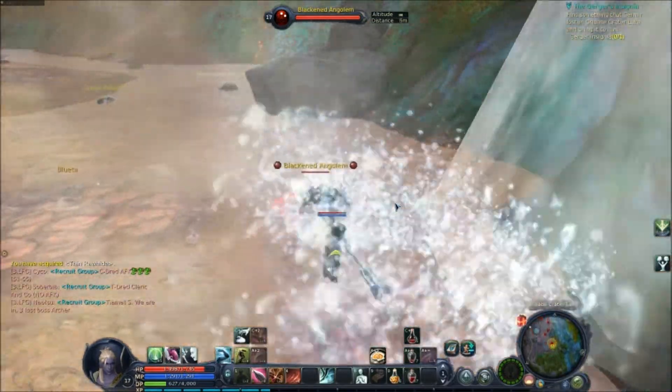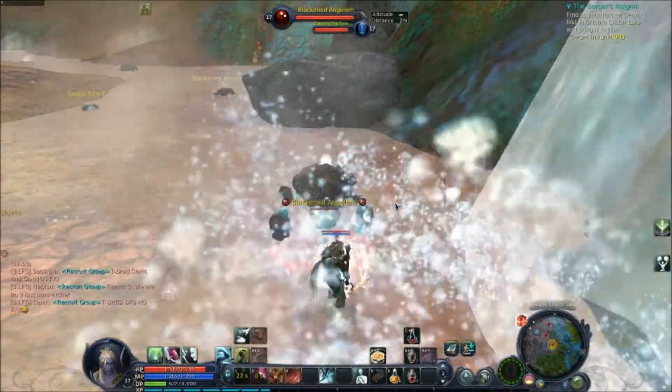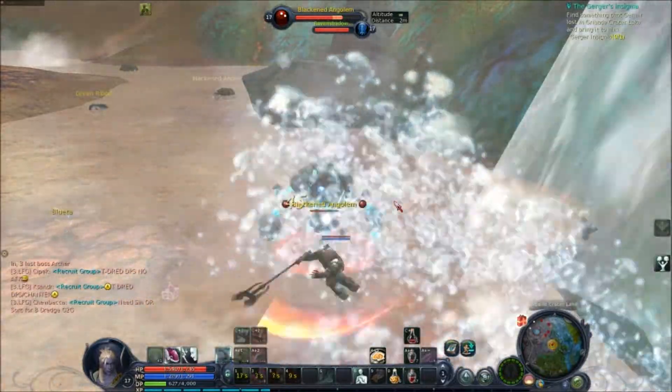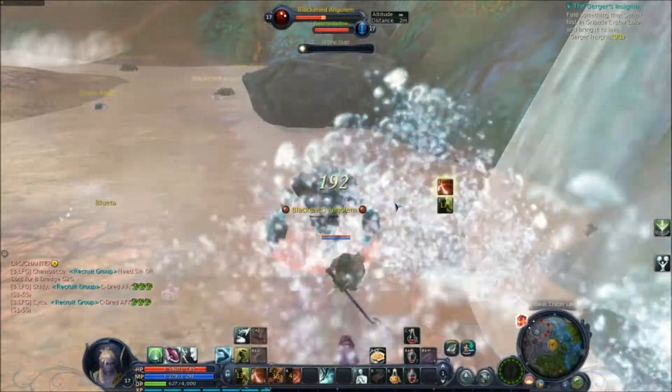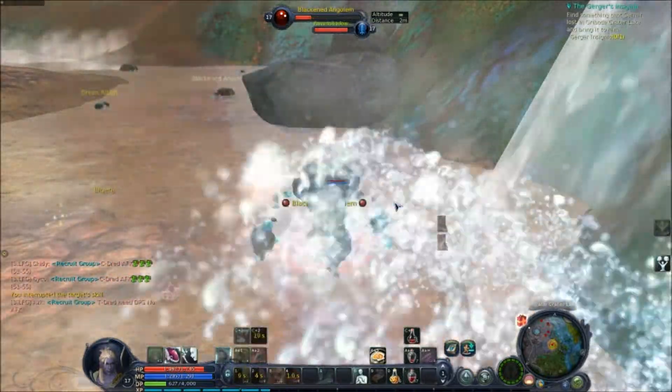Now you'll notice I am not firing my skills off very quick, because I am using the auto attacks to my advantage. It's called weaving. See those little things that pop right before my skill hit?